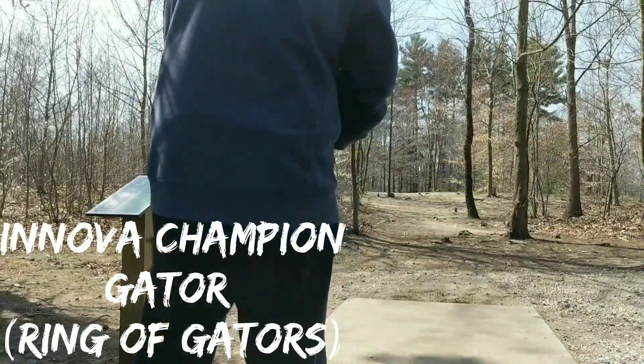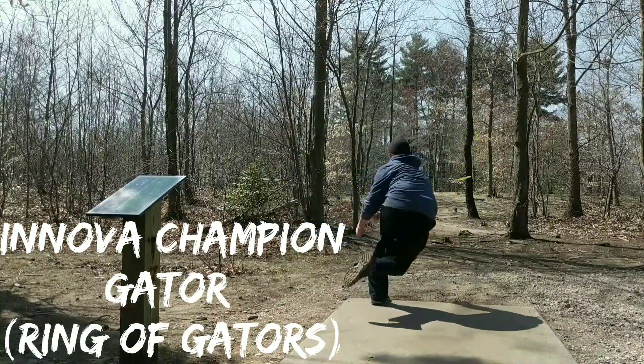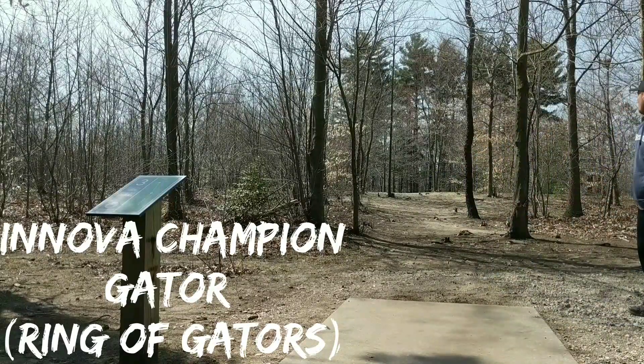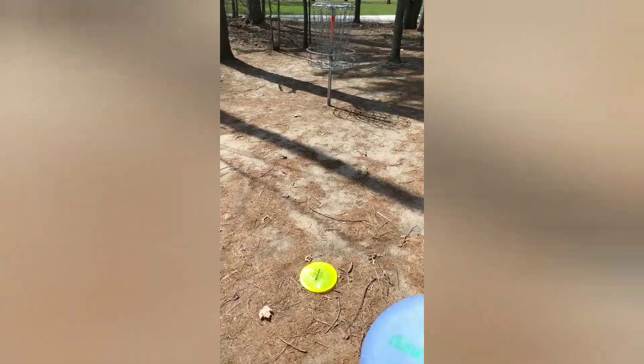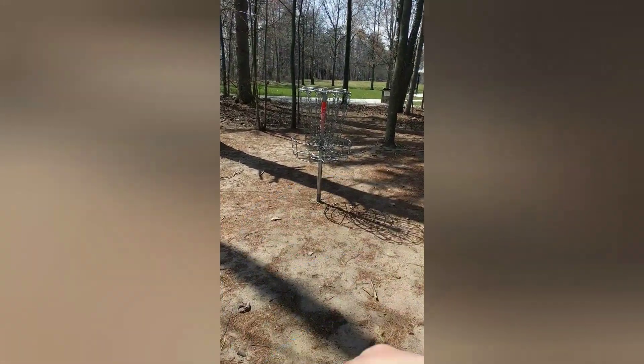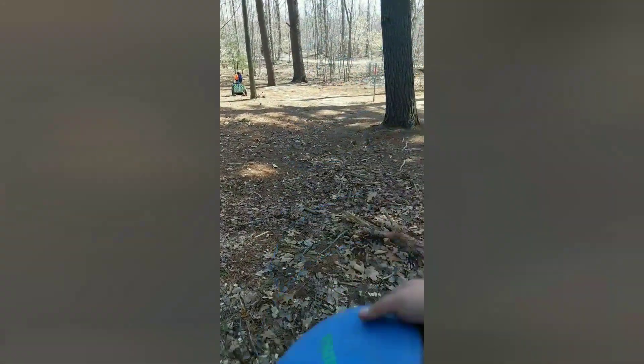Just for funsies, we'll throw a forehand. Pretty hard to forehand this one, but I'm just grabbing a Gator and forcing it over, trying to hit the gap and make sure that I keep it low enough so it doesn't get too far away. The forehand snuck out to about 35 feet and gave me this little anhyzer putt to give myself the birdie.